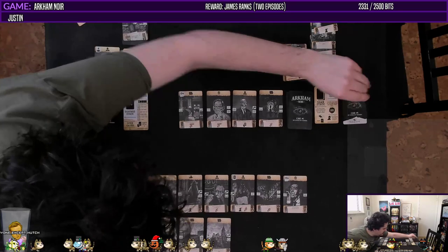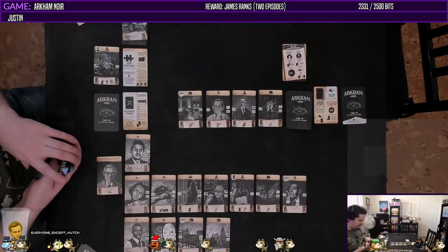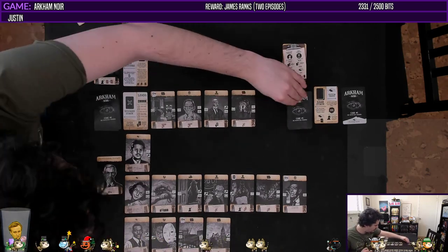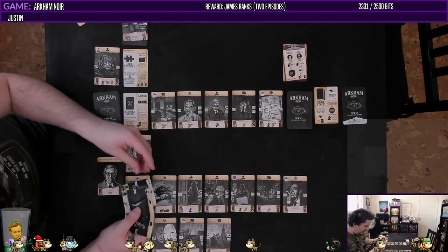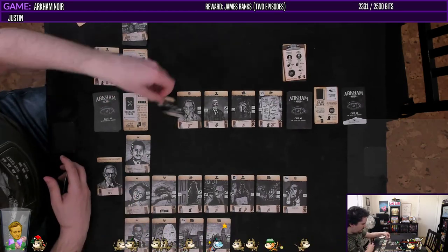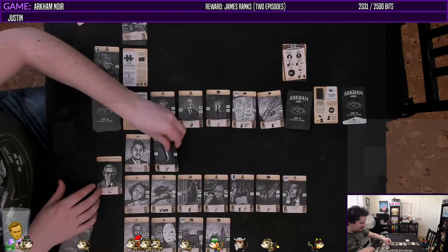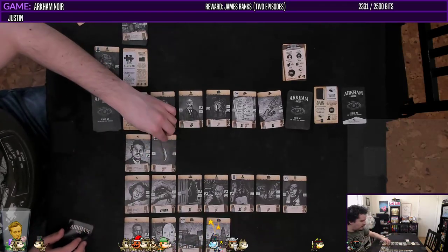I guess we have to open a case — the case of Edward Pickman Derby. He's a poet, and he knew it until he died. Unfortunately, we just have to pass. Cryptic papers. We're going to discard this card — this will be revealed, I'm not going to look at it. We are going to place this here, and we're going to use our Dr. Armitage, removing it from the game to unlock this key, which allows us to take one of these other things and put it into our hand.